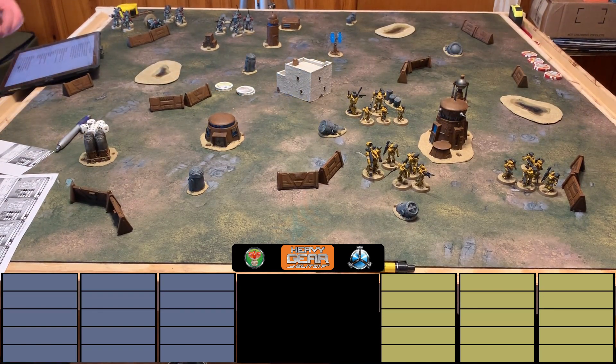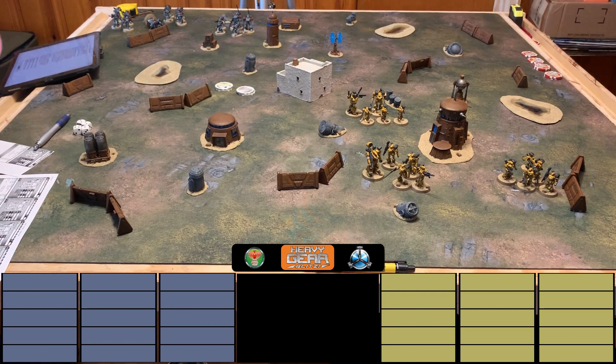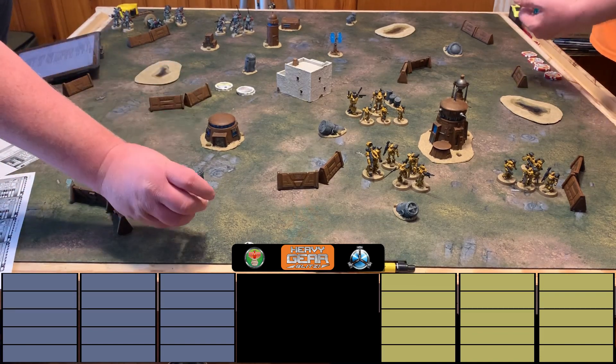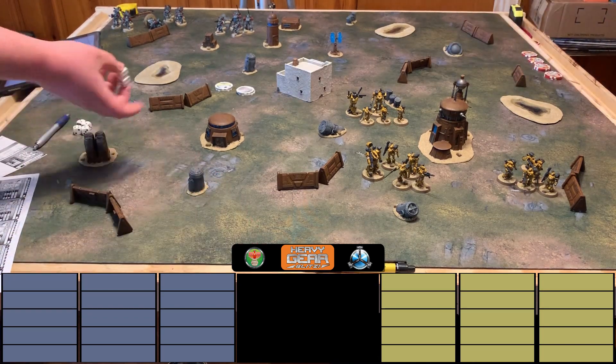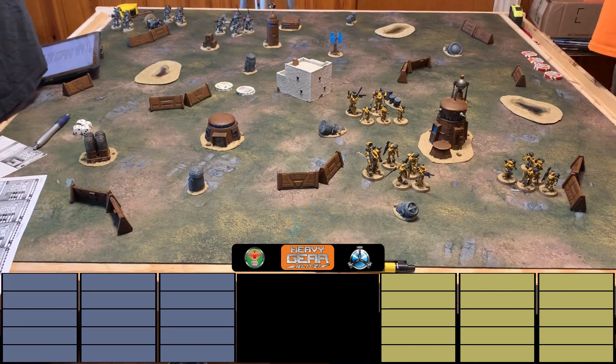They roll to determine deployment type and get a five — narrow edge deployment. On a six-by-four this would mean deploying on the four-foot side, but on their four-by-four they'll each deploy 12 inches from the long side. Another initiative roll determines deployment zones: Nick rolls a seven, Dave gets three. Nick chooses his deployment zone and Dave takes the other side.